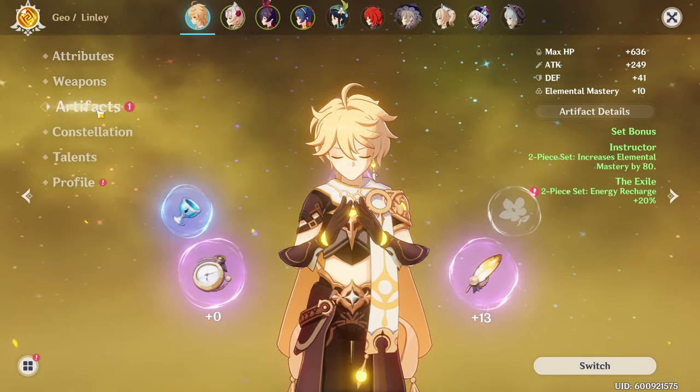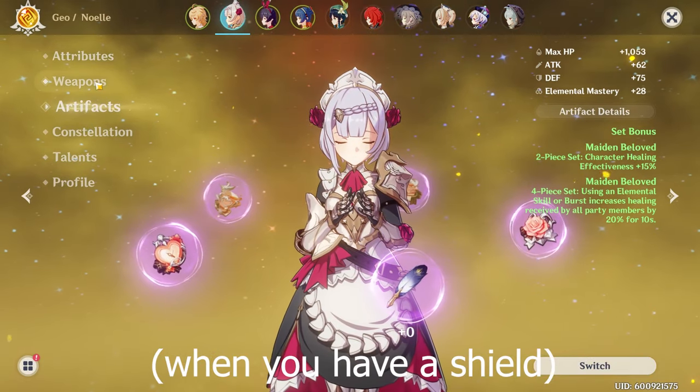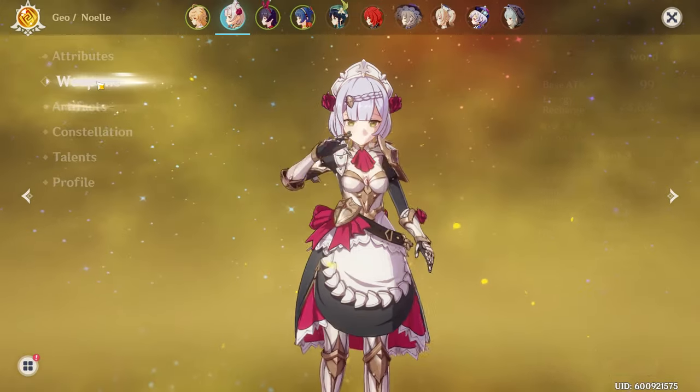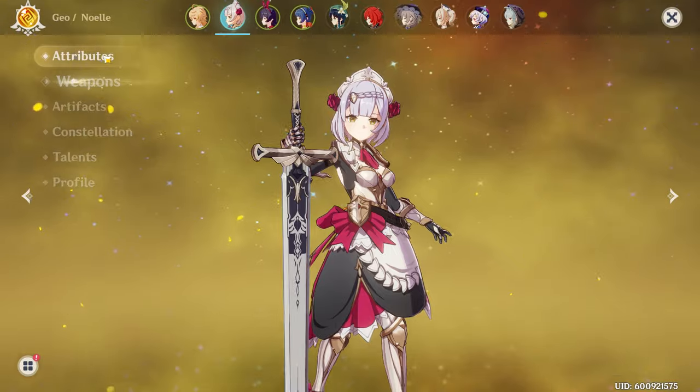We're going to be bringing double Geo because we want the double Geo bonus, which gives us a 15% flat damage bonus when we have a shield. That shield is going to be provided by Noelle, who is also a guaranteed character. As you can see, all of our gear is trash.